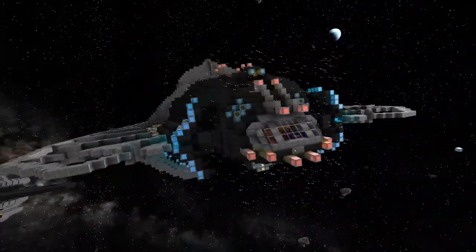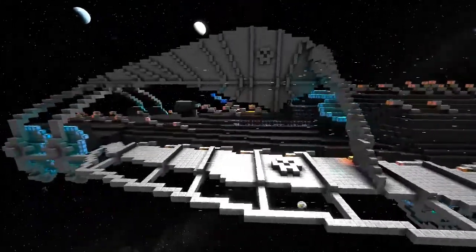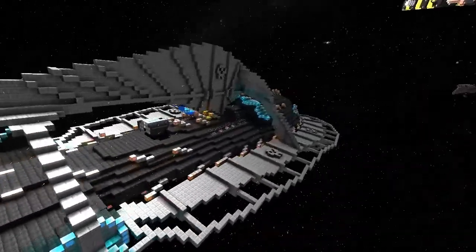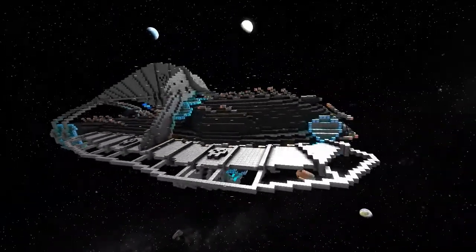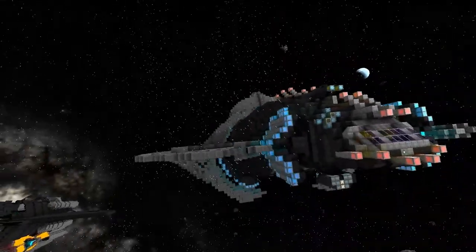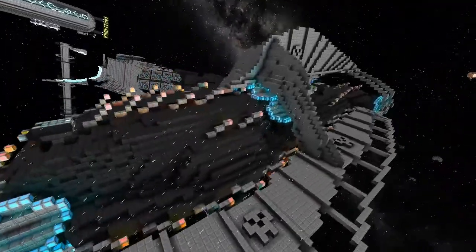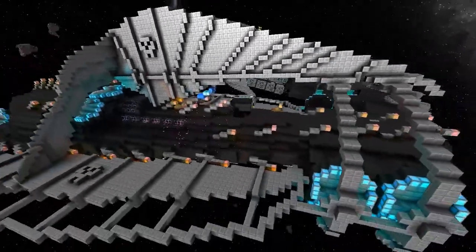There it is - the Nebuchadnezzar by Pirate Ray, another stunning ship and a recreation of something from another franchise, which is always nice to see. He used SMEdit for the exterior but hand-built the interior, the sails, and all the systems. When using SMEdit, try to add all the details yourself - SMEdit can't do details, you need to do it mostly by hand, but it helps you get certain things right.